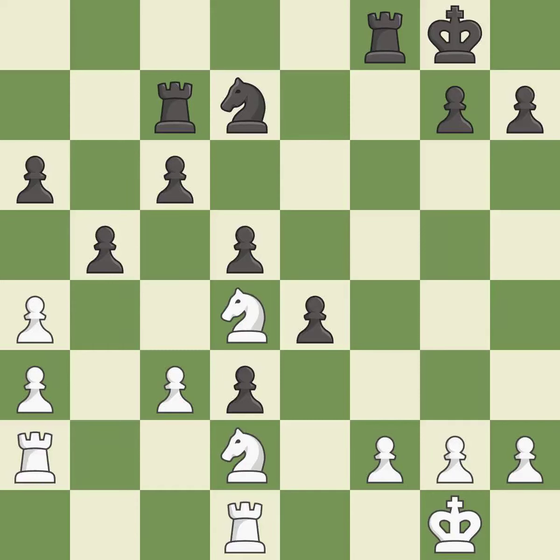This move puts the knight on a safer square. This threatens to fork pieces — best. This mobilizes the knight, allowing it to control more of the board. This stops the opponent from being able to fork pieces — best. This maintains the balance in material with a good trade — excellent.